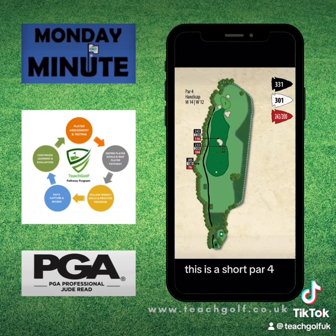This is a short par 4, 301 yards. Your goal is to hit the fairway off the tee. So you need to be hitting it less than 208 yards into an area in front of that bunker. Use an iron, use a fairway wood, anything — a hybrid — anything to hit it less than 200 yards.